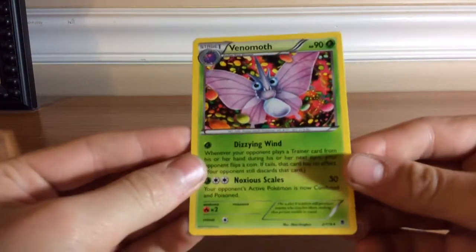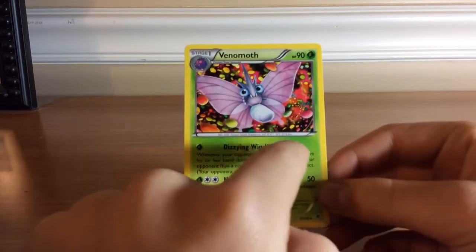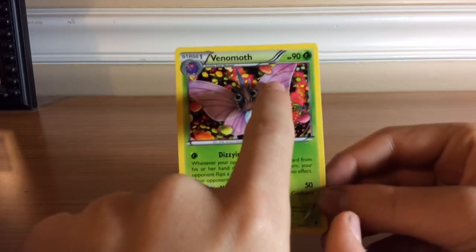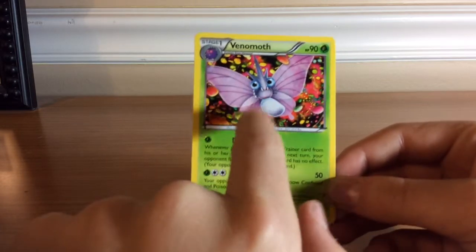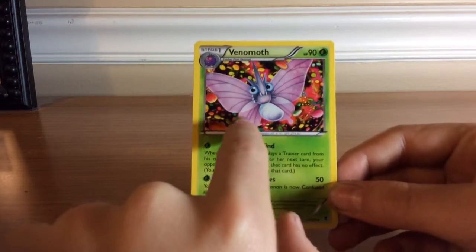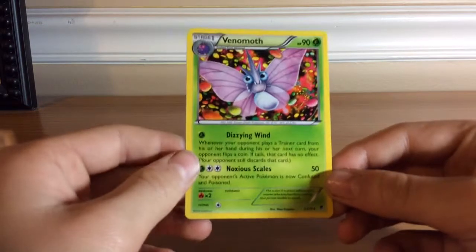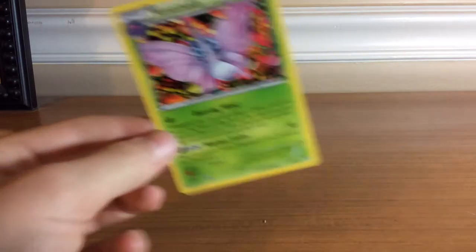At my number 8 slot is Venomoth, for the same reason as Helioptile. I just think this card looks a little cooler because of this gas-ish stuff in the background. This card isn't too bad, either — I mean, it's not great, it's just a rare, but that's why I like Venomoth. Same reason as Helioptile.